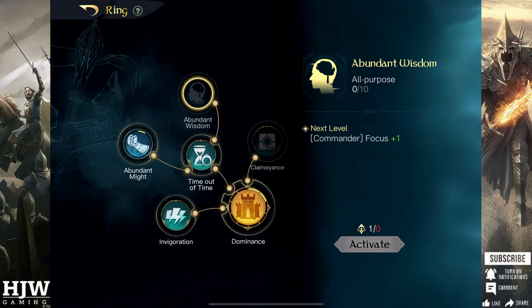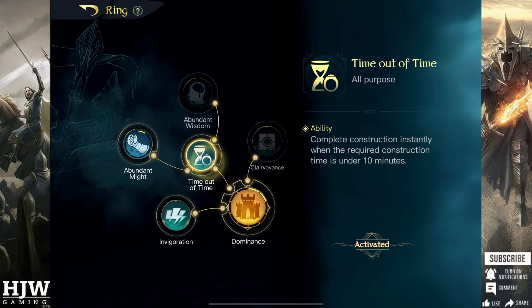Next up you have Time Out of Time which allows you to skip through 10 minutes worth of building using a ring point. I don't think this is particularly important as you can just use gems to do this instead, rather than using precious ability points which can be better used giving your commanders stamina.